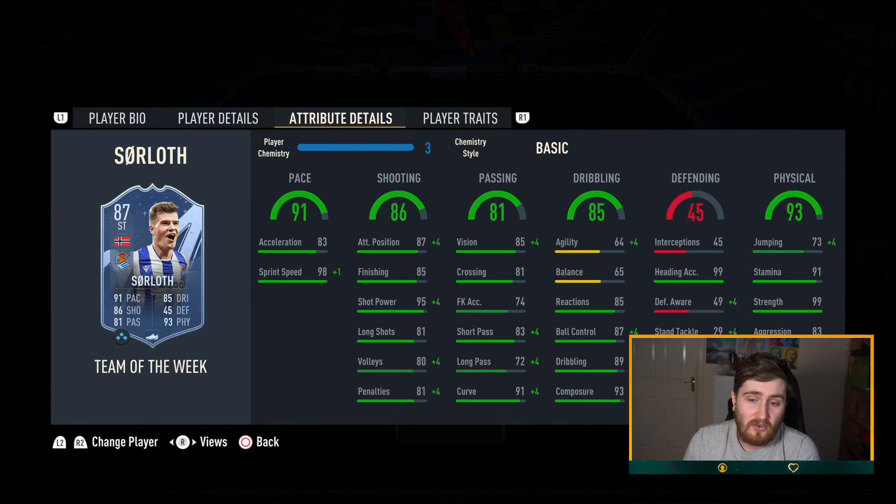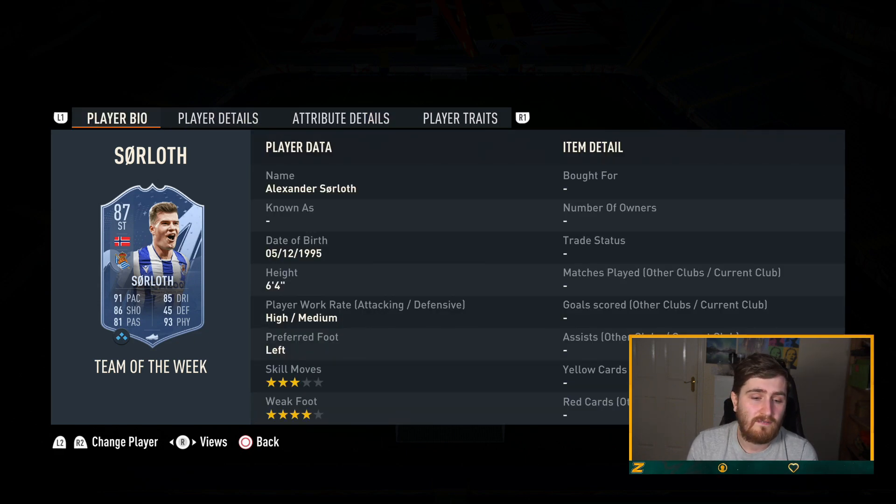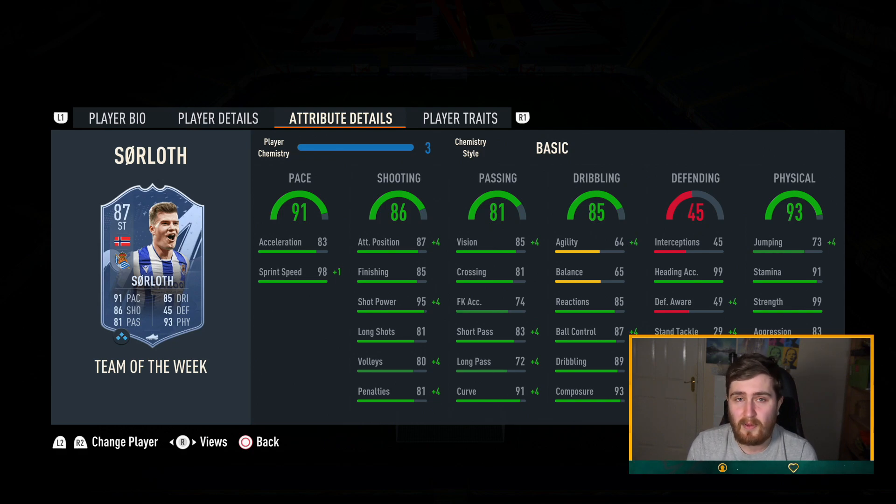And then Saúl — honestly still a pretty usable card, a little bit one-dimensional. I would probably go Hunter on him just to get that acceleration and finishing up. You could go Engine if you want him to be a bit less clunky, but Saúl off the bench is still a bit of a beast — will still feel rapid, absolute tank, good in the air, decent on the ball. His shooting is fine and his four-star weak foot means he'll still be a beast and pair well up front with Griezmann. That is team one.